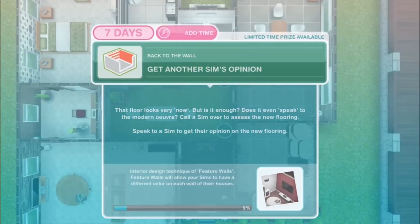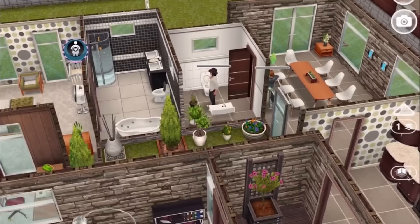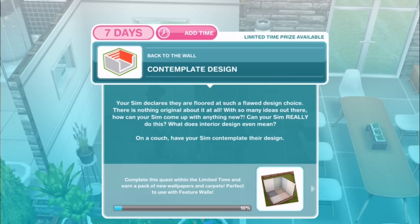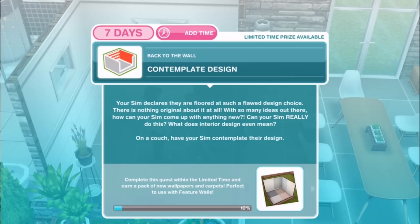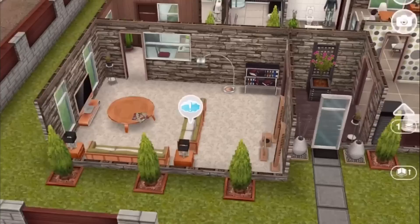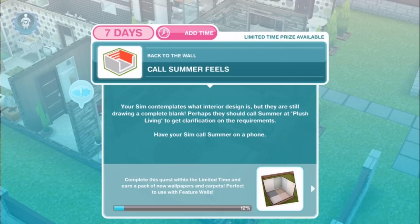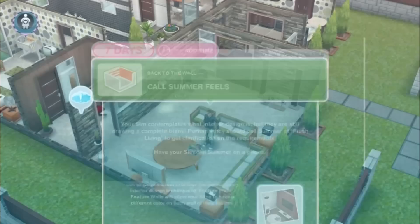Get opinion on floors for 4 hours and 5 minutes. Next task: Contemplate design. Your sim declares they are floored at such a flawed design choice — there is nothing original about it at all. With so many ideas out there, how can your sim come up with anything new? On a couch, have your sim contemplate interior design for 3 hours and 40 minutes. Then: Call Summer Fields. Your sim is still drawing a complete blank — perhaps they should call Summer at Plush Living to get clarification on the requirements.